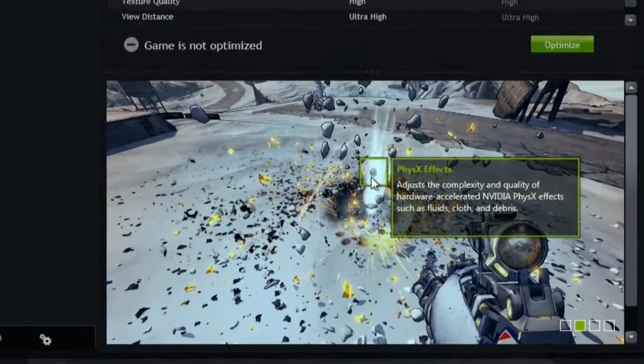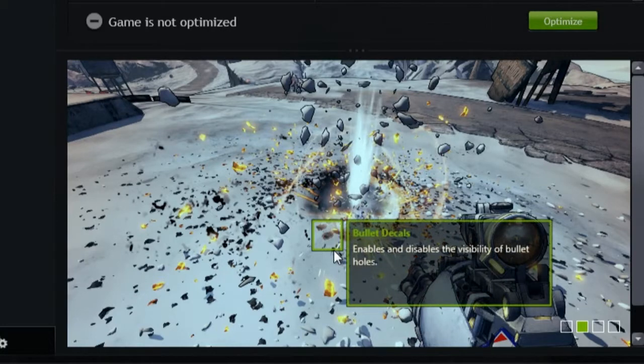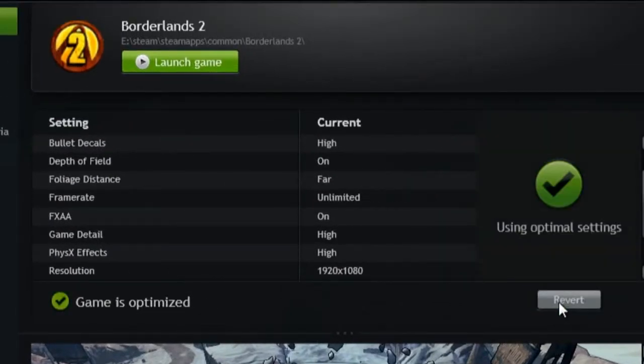You can also see how these effects will change your gaming experience in the setting visualizer below. Green boxes highlight key effects and we provide descriptions of how that effect will change what you see in the game. All I need to do is click Optimize, which automatically writes the game settings directly into where the game keeps them, so when I next launch the game I'll get the NVIDIA optimized settings.